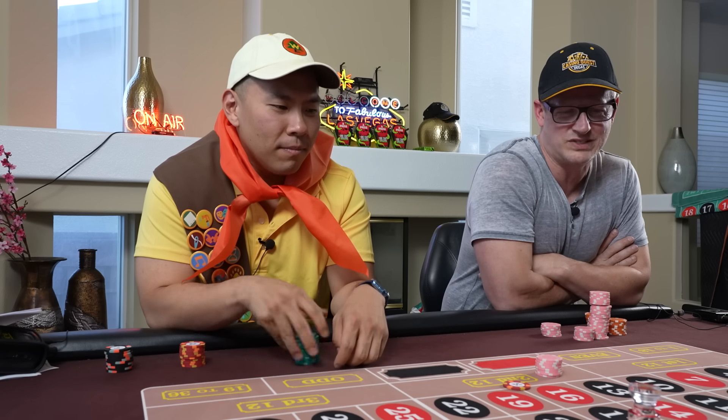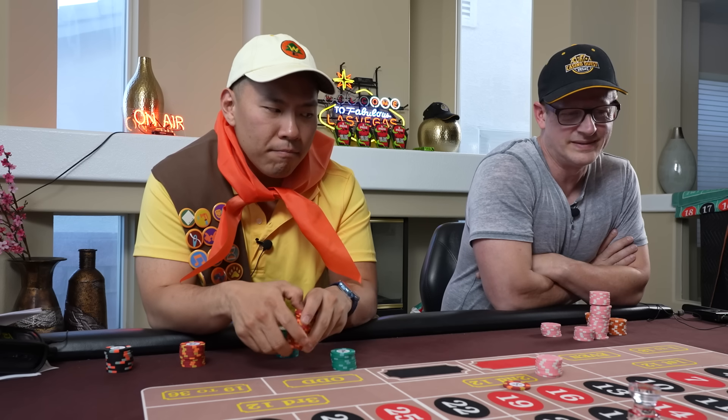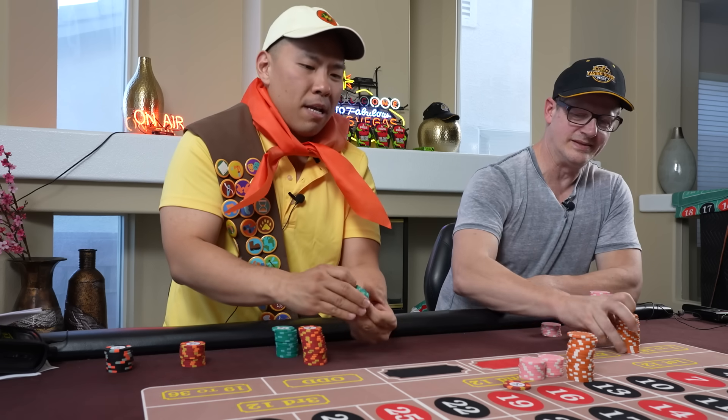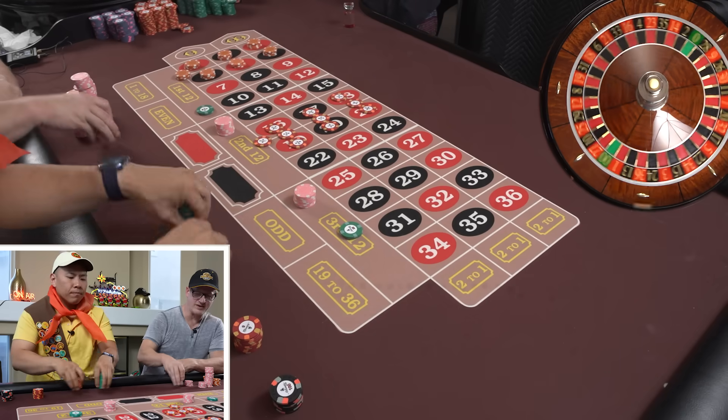I come to Vegas to vacation — I want to work less. If it was ETG, just press the rebet. Would it let you? Because it's eight numbers — it might not let you. It won't let you do double streets at all. Somehow I made some extra money.